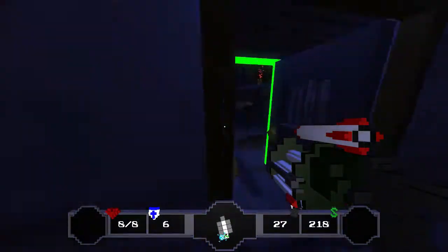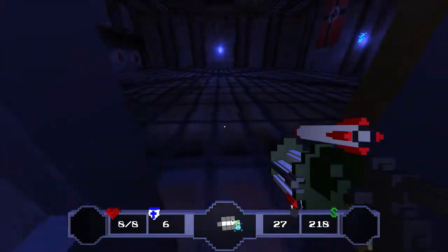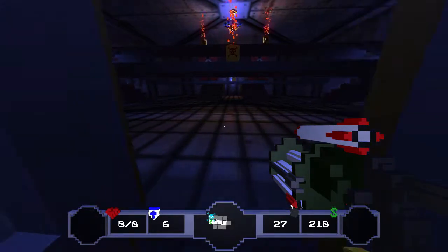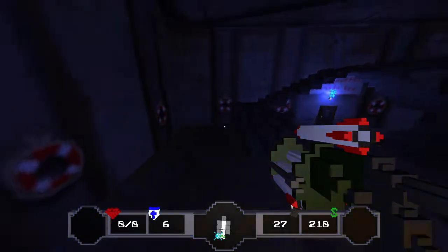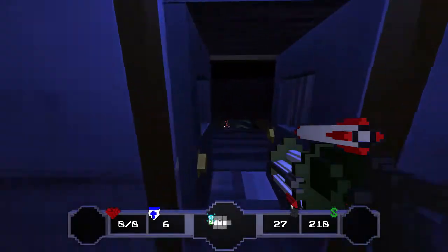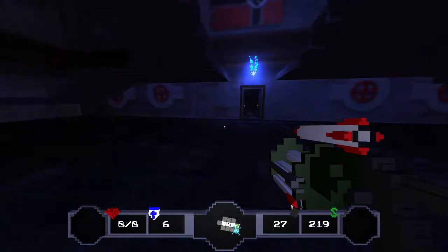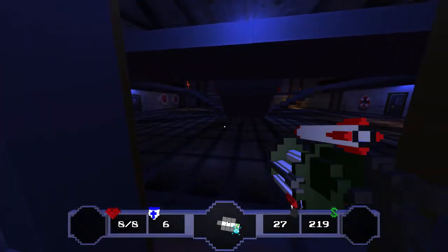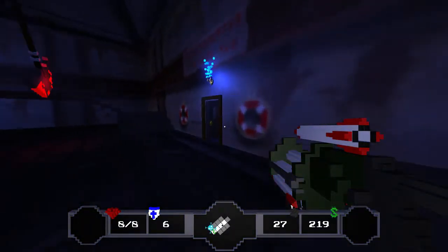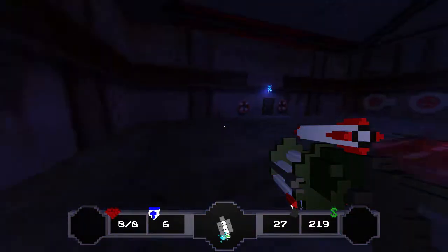We're gonna get all three special rooms on this floor. Hell no to that room. We haven't been checking this side at all — probably a corner room here, and this is probably a corner room too. We're probably gonna end up going all the way back to the starting room. No way to tell if there's a door on the other side there.